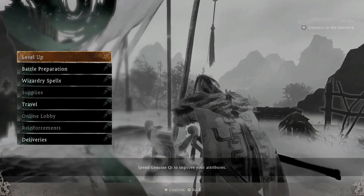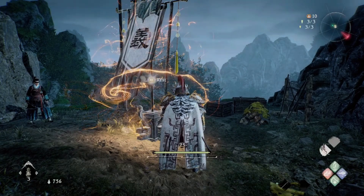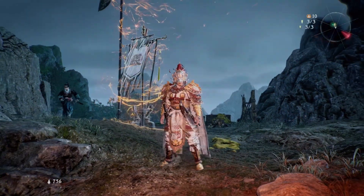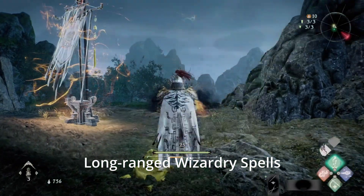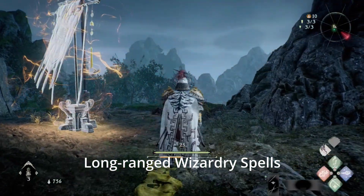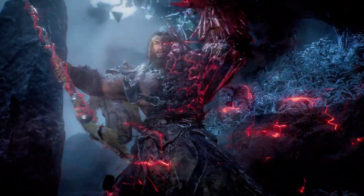An optimal solution I have discovered to beating Cheng Liang involves the application of two techniques. The first is Deflect Counter-Attacks. The second is long-ranged Wizardry spells such as Lightning Bolt. The fight against Cheng Liang has two phases.